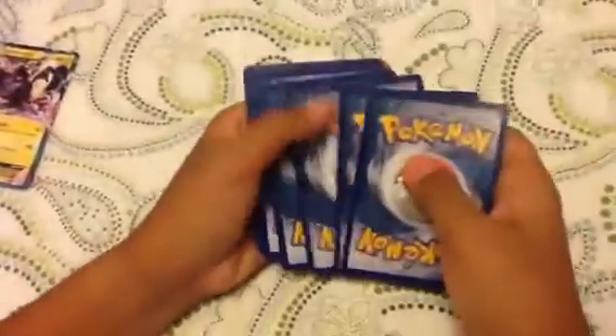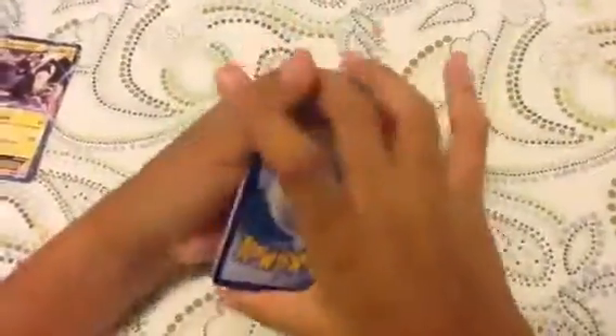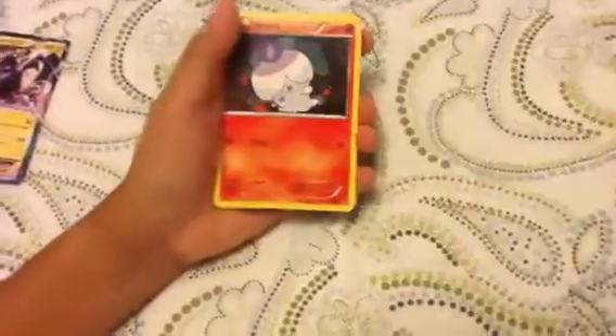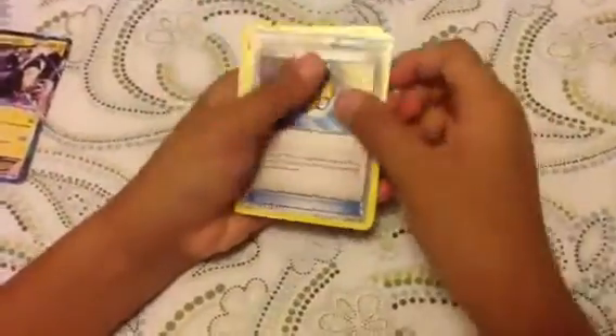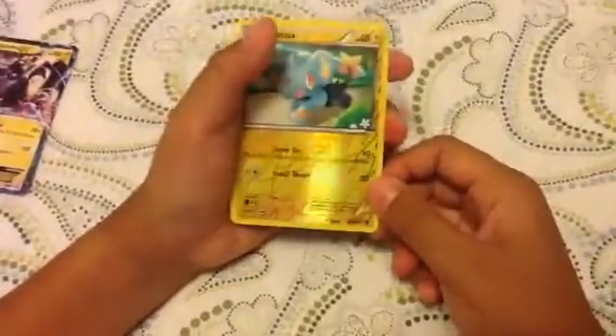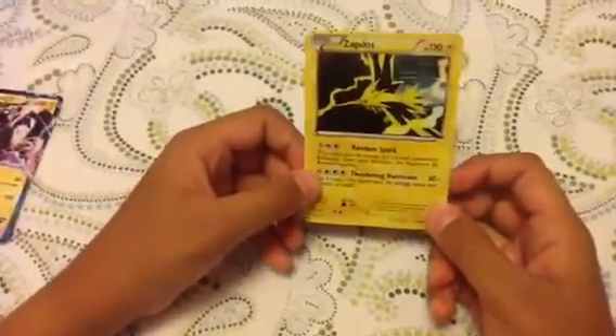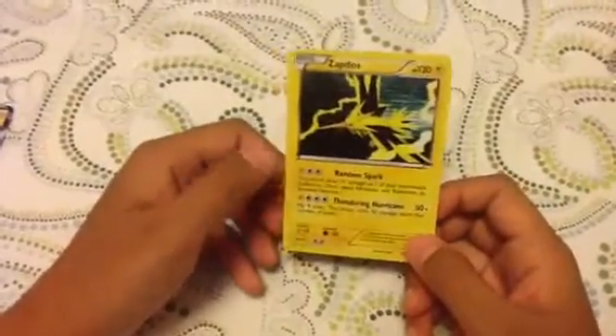Last one — hope to get a good one here. Growlithe, Bronzor, Foongus, Pidove, Litwick, Cryogonal, a Level Ball, Luxio, a Shinx reverse — nice there. And a Zapdos! Oh, that's nice! I always like getting rares.